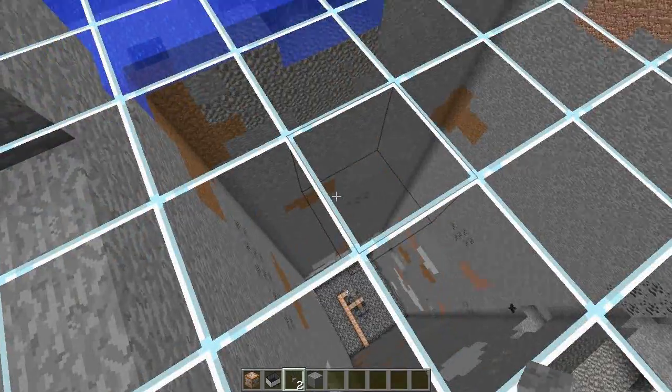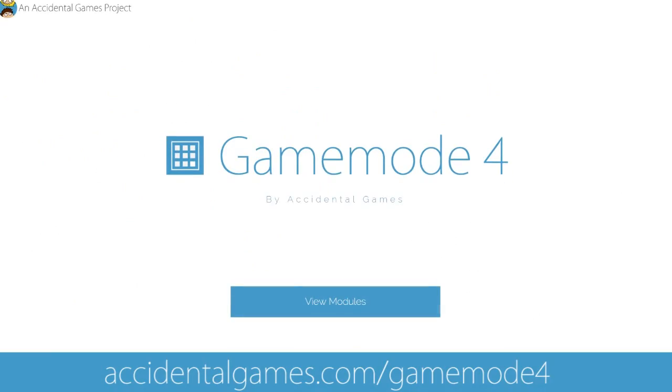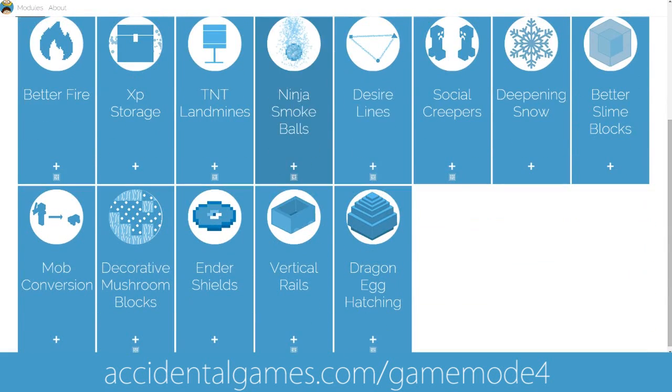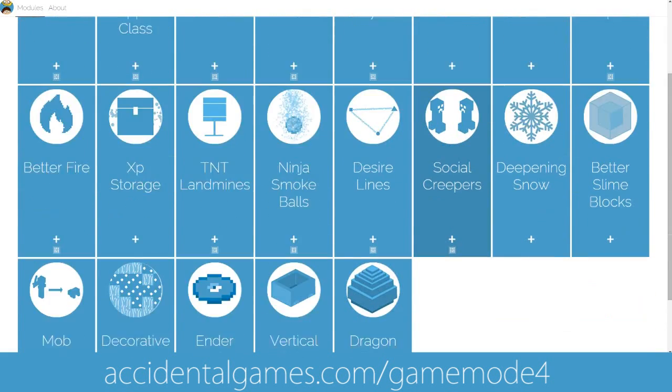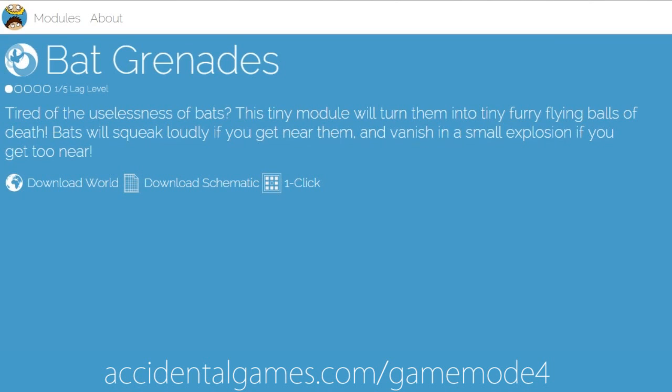This is my other announcement — here we have the brand new Gamemode 4 website, which I've been working on. You can use it to get a full comprehensive list of all the Gamemode 4 modules currently released. You can click on any of these, and the ones with the little one-block icon under the plus sign support the one-click module system. Let's click on Bat Grenades — you'll get your module information, the lag level you might expect, a description, world download, schematic download, and the one-click option.